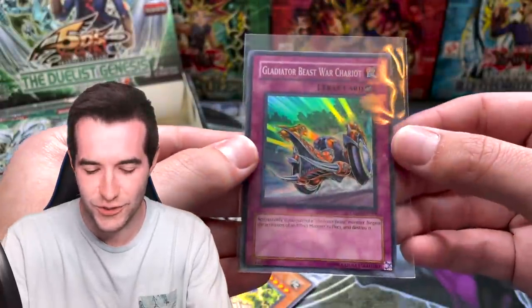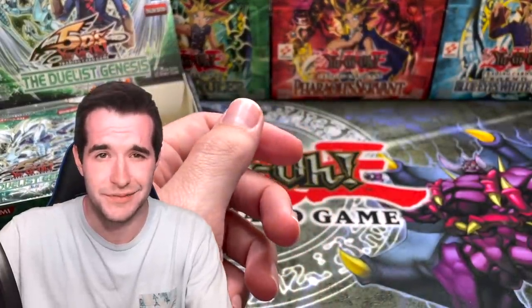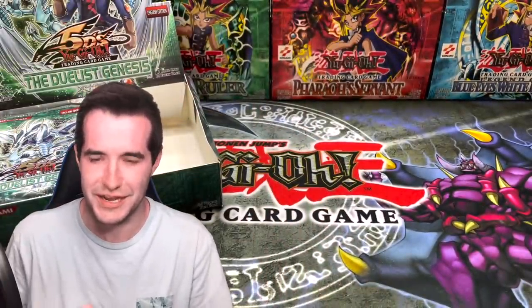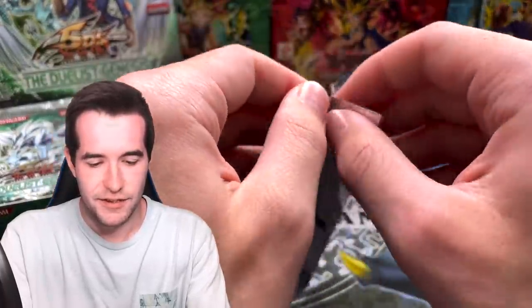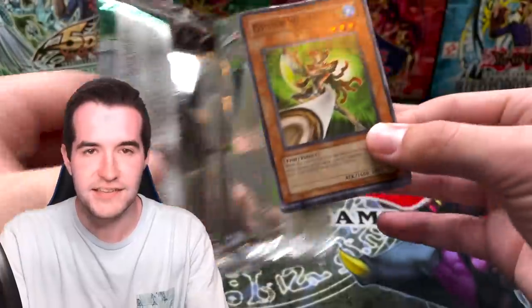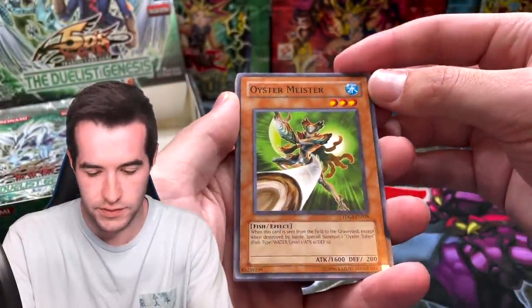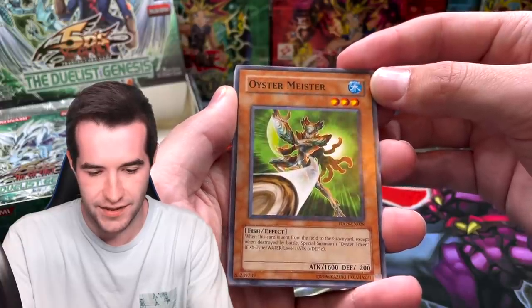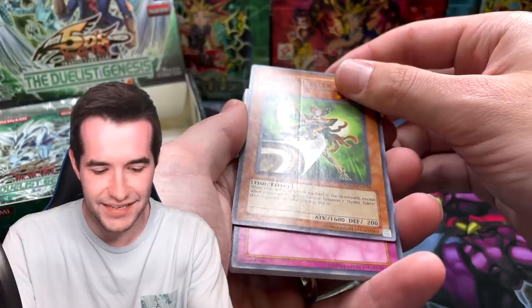Pretty decent cards so far — we haven't pulled too many duds. Power Filter might be a dud, but if they're all in the washing machine... A few more packs — actually about 10 more — for the ghost rare. We've yet to hit a secret, an ultimate, or a ghost. We got an Oyster Meister — wait, what is that? There's a big crease right down the middle of it!